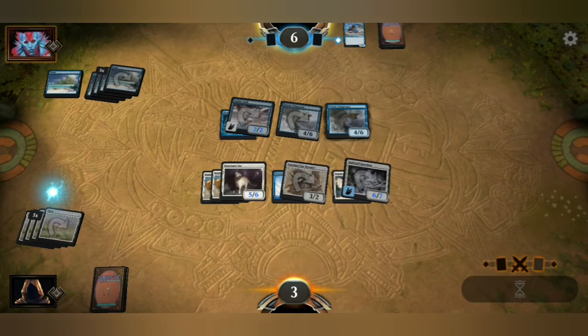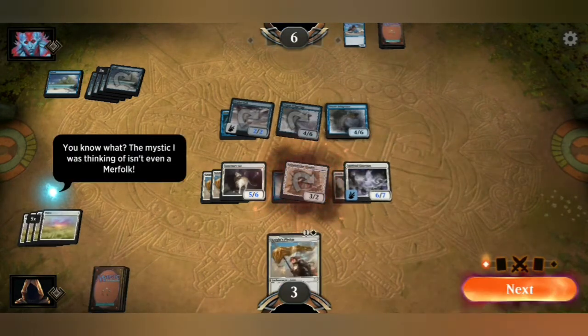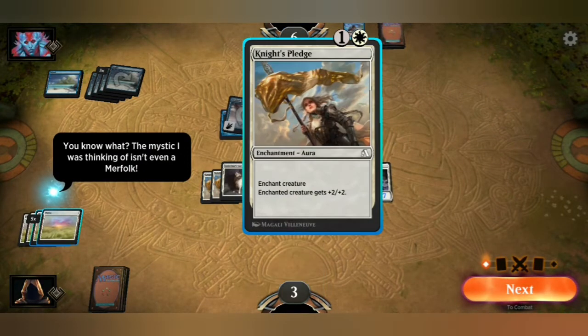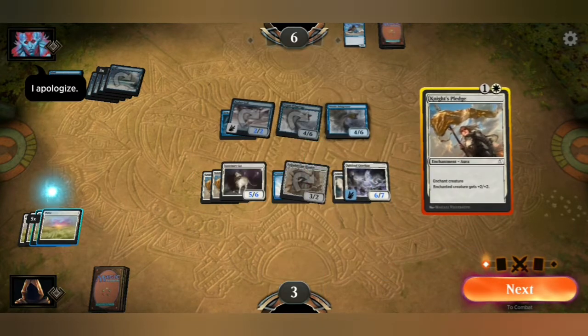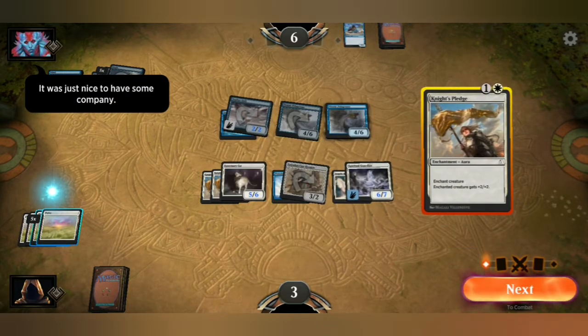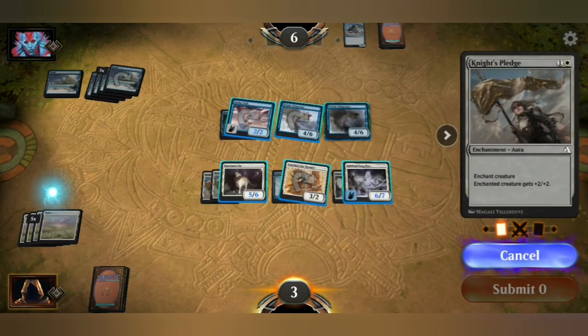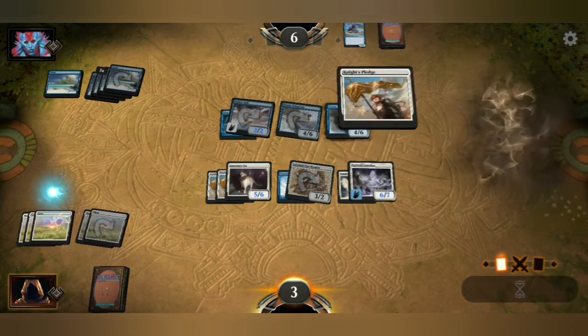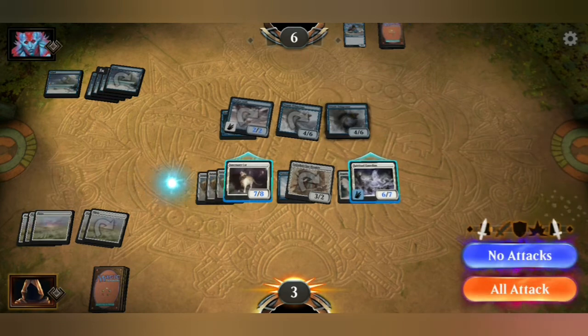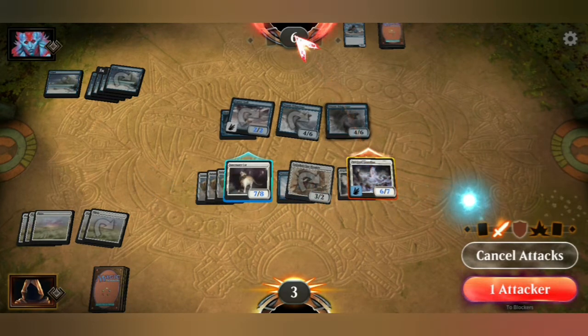Another four, six creature. What have I got here? Plus two. I actually don't know who this guy is — I apologize. Plus two, plus two. Let's go ahead and put it on that one there. And seven, eight, six, seven — let's go ahead and attack with both of them. And we've got the win! Boom!